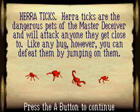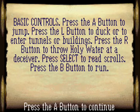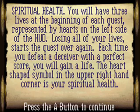Heretics are the dangerous pets of the master's zebra and will attack anyone they get close to. Like any buckhopper, you can defeat them by jumping on them. The deceivers can only be defeated through mastery of Bible knowledge. Press the A button to jump, press the L button to duck or to enter tunnels or buildings, press the R button to throw holy water at the deceivers, press Select to read scrolls, press the B button to run.